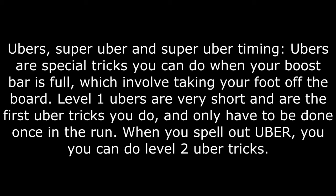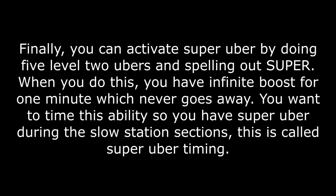Ubers, super uber, and super uber timing. Ubers are special tricks you can do when your boost bar has been filled up that make your rider take their foot off the board. Level 1 ubers are the first 4 ubers you do and are very short. When you spell out UBER by doing 4 level 1 uber tricks — which you only have to do once in a run — you can do bigger level 2 uber tricks, and activate the letter SUPER by doing 5 level 2 uber tricks. When the letters SUPER have been activated, you get into super uber, meaning you have infinite boost for exactly 1 minute. The boost will not go away regardless of what you do, even if you fall or select warp. You want to time this ability perfectly and use it to go through the slow station sections — this is what we call super uber timing.